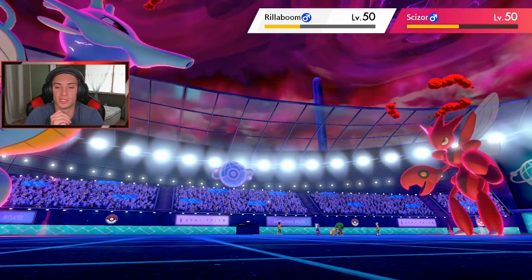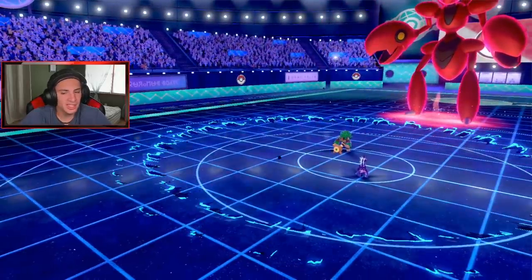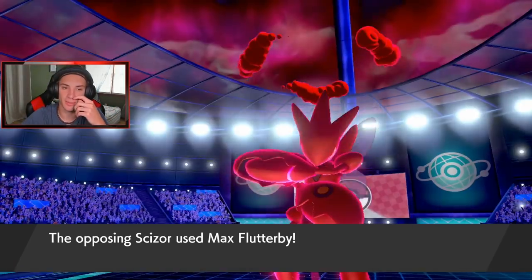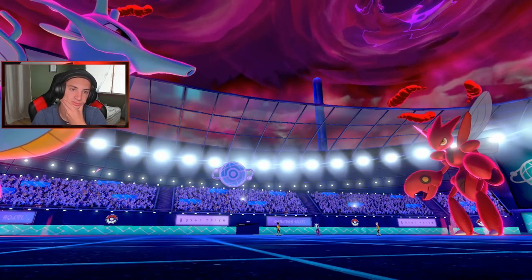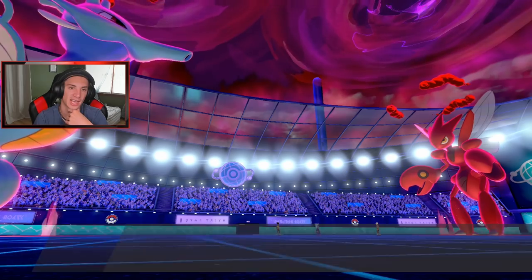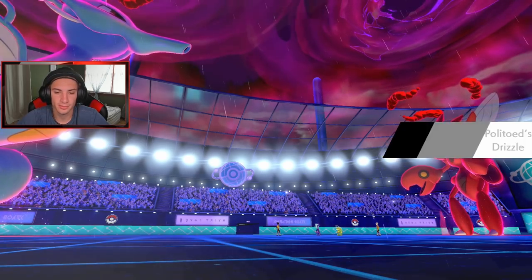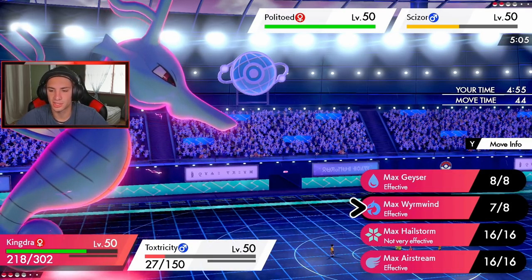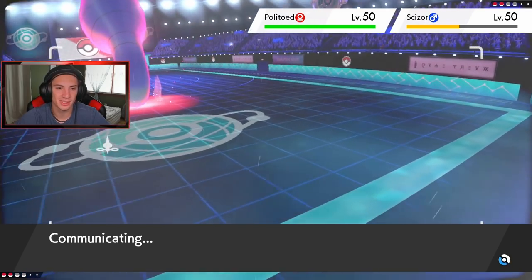Overdrive comes out — no more Trick Room — and Max Wyrmwind takes out Rillaboom and gives the attack drop to Scizor, which is big for us. He goes into Politoed and sets the rain for us — thank you so much, he gets Drizzle rolling. I can't believe he just brought Politoed. I'm going into Max Geyser and dropping an Overdrive. We're looking good now, we're sitting pretty. Bullet Punch comes out — leave me alone. We're still sitting fine even if we die because Geyser should take out Scizor and then we have first-turn priority next turn.